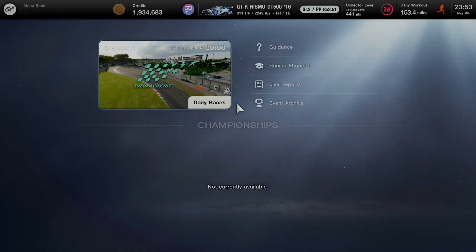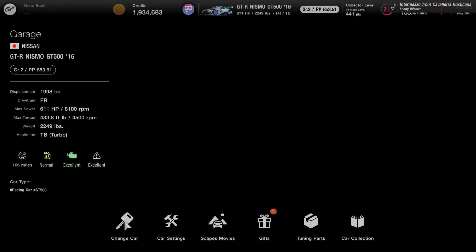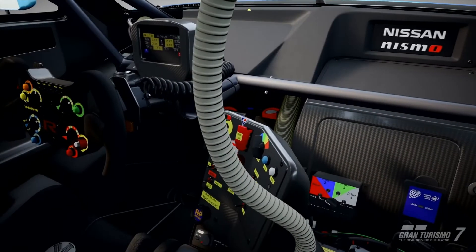My favorite moment in the Manufacturers Cup after April was May 1st at Trial Mountain Circuit for the Group 4 class — a perfect morning time race into the afternoon for the final lap with one pit stop and required tires. I hope this will be the perfect time to get ready for another season along with the 2022 Toyota Gazoo Racing GT Cup coming soon in Round 1. Going back to the garage for the roulette ticket — position 5 is a good workout with the Total Drama World Tour livery on the Nissan GTR Nismo GT500 2016.